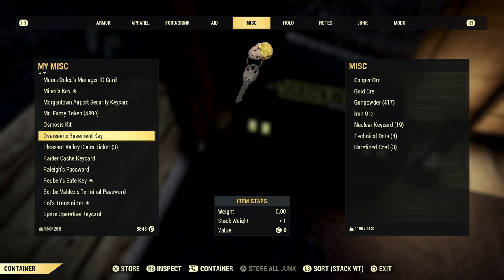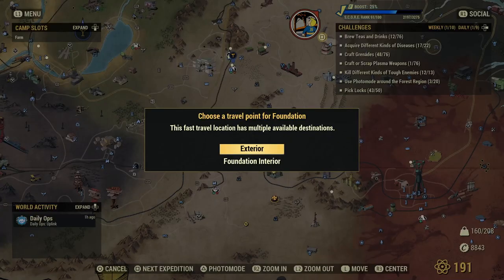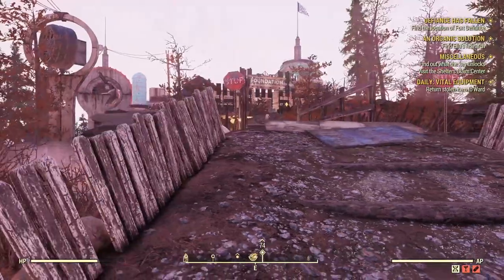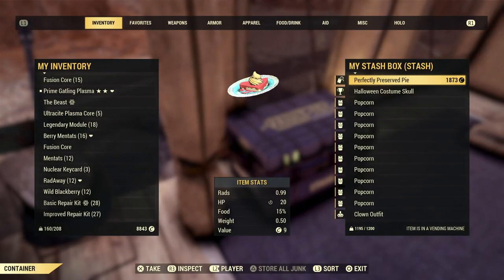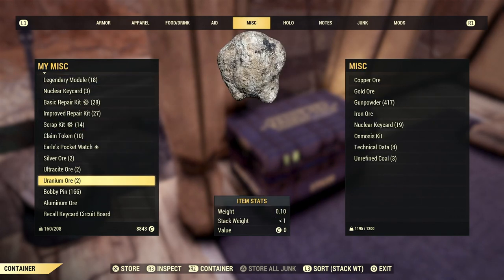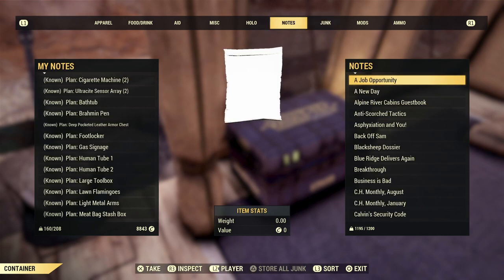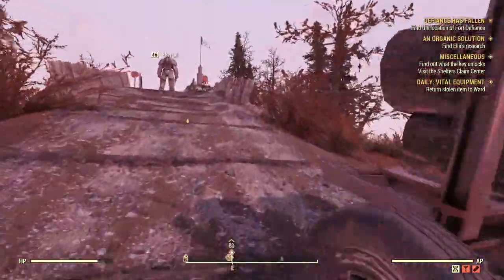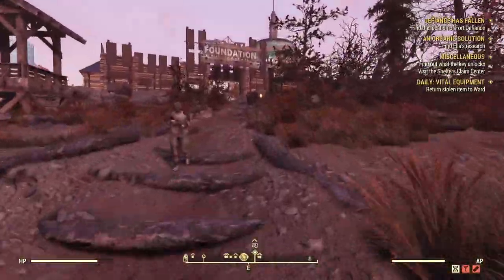You want to take this and put it straight into your stash box. Make sure you don't put it into your scrap box — just put it straight into your stash box. This osmosis kit is under Misc rather than Junk; most things you find will be under Junk. So you want to head straight on over back to the Foundation. If you're a Fallout First member you can chuck your survival tent down just behind you; if not, you can just spawn back here — there are also stash boxes around the Foundation you can use. Back up at the Foundation, there's a little diamond icon above the Ward's head now, so we can return the stolen item to Ward.